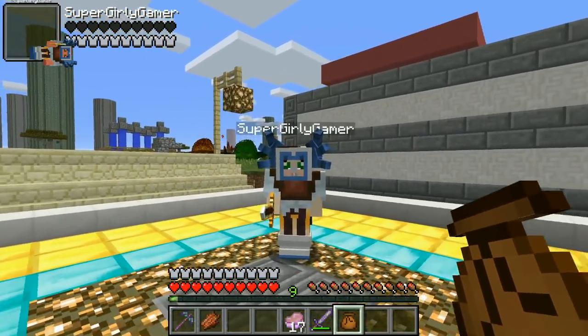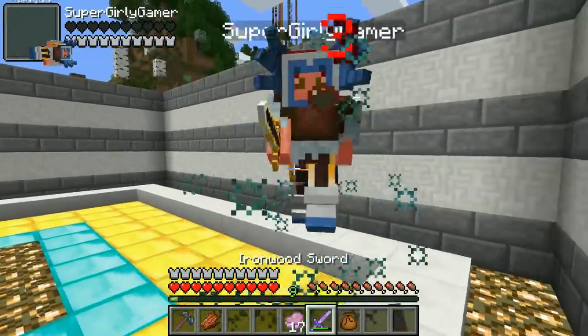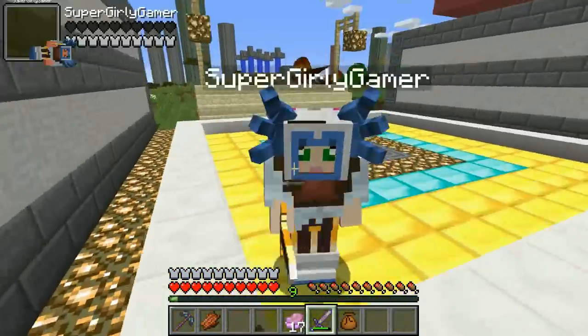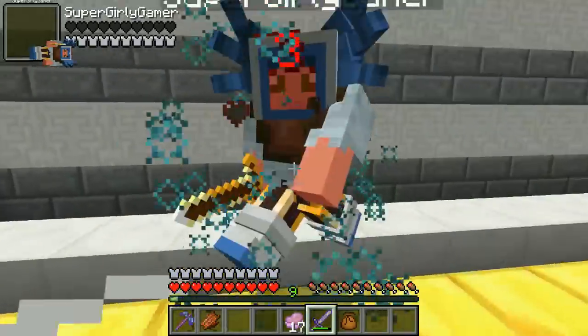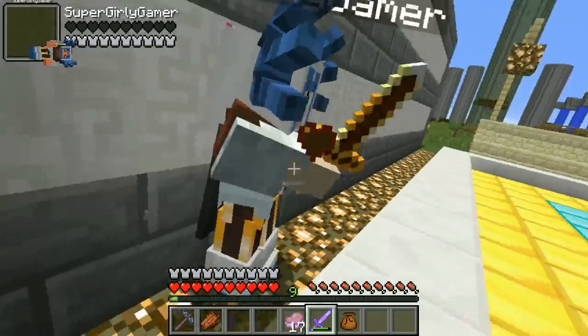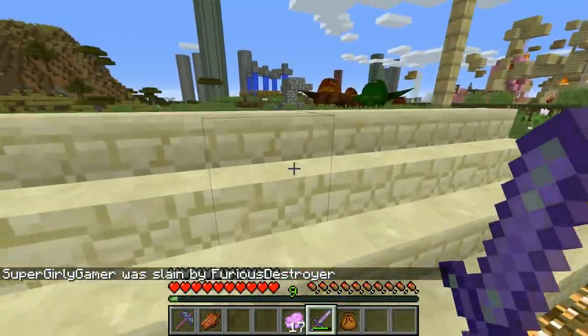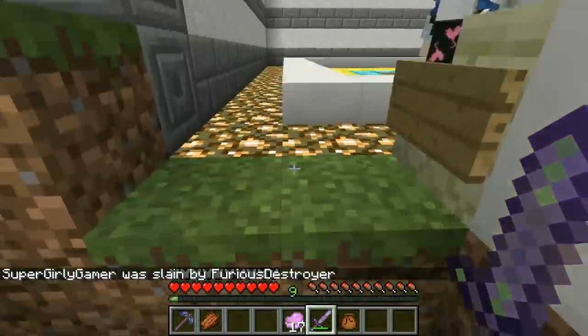Alright! Three! Two! One! Go! But if it's skill related, you're doomed! You're gonna lose right now! Look at this strafing skill right here! Look at this! I just run circles around Jen! It's all skill! Alright, it looks like I won, but don't worry guys! It's really very serious!